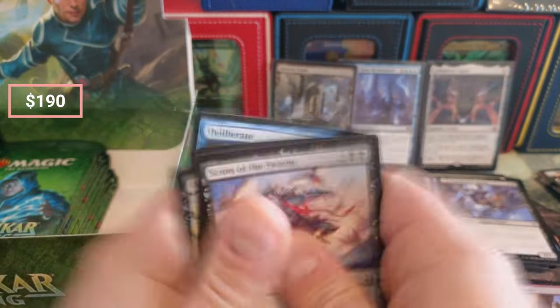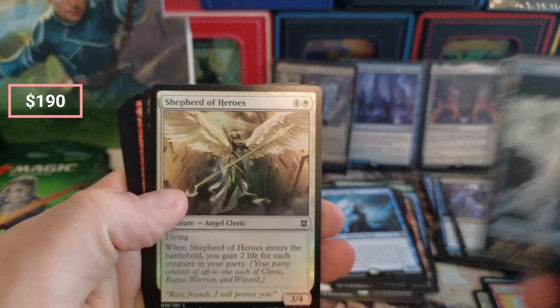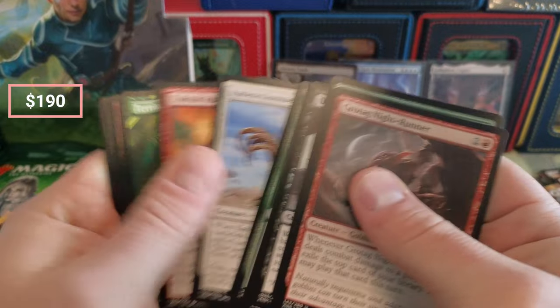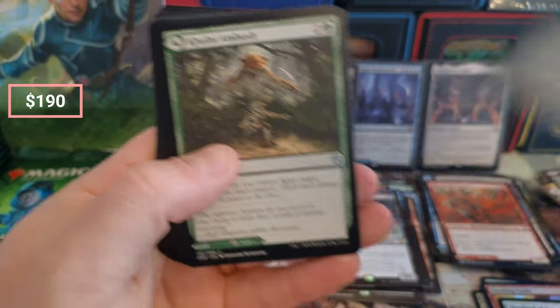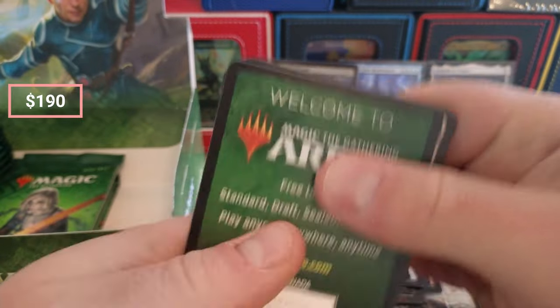Oh my god — that's awesome. Problem is I just want to sit on all this stuff, I don't really want to sell it. Throw it in my deck. Oh my god, I flipped it — I was like, there's no way this thing's actually an Ancient Tomb, I'm seeing things. You guys see this box was dented, that's why I picked this one to open.